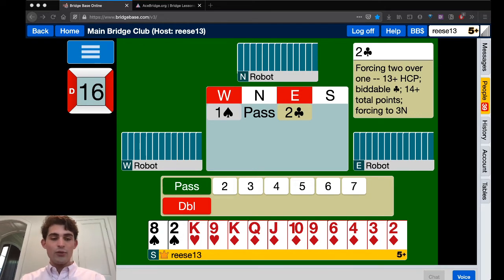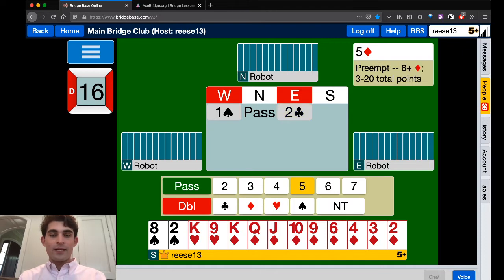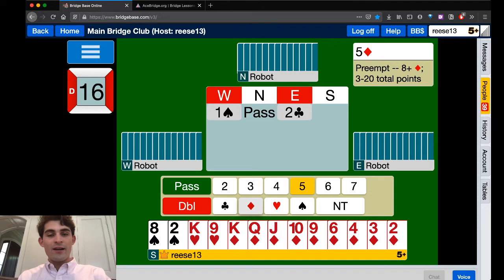Because we are non-vul at favorable vulnerability, you definitely want to make a preemptive diamond bid. Preempts or weak jumps are used when it has to be diamonds — Trump cannot be anything else. A resounding reason to jump in a suit means you are establishing the trump suit. This hand is a perfect example. You have to play this in diamonds. Because that's the case and we have nine diamonds, I think we can jump to five diamonds — it shows a lot of diamonds, should have a fit, and not enough points to do anything else.